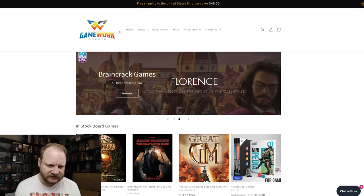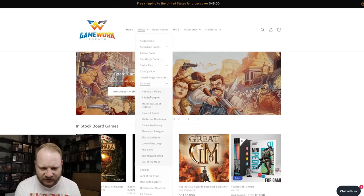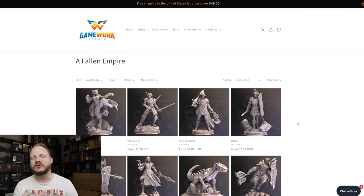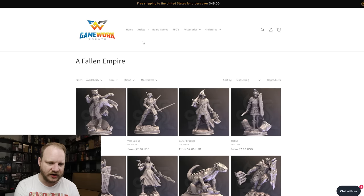Not only can you toss them an STL and have them print anything you want, but if you go under Artists, under DMStash, they have a ton of stuff already. If you want to print the Fallen Empire, all you have to do is come here and you can actually get all of these minis printed and shipped straight to you. It's a great printing service — they are sponsoring this video, and I couldn't be happier to have them as channel sponsors. They do great work, so feel free to check them out. They've got a ton of minis you can just buy straight up without any 3D printing.